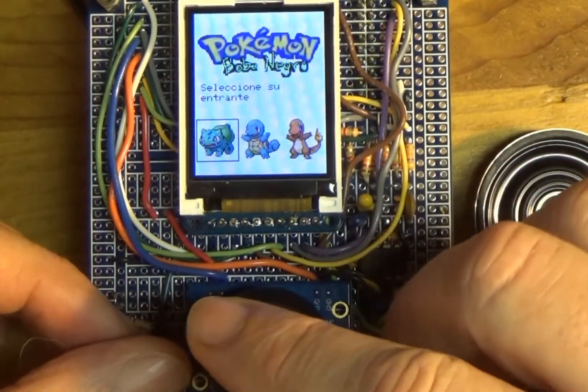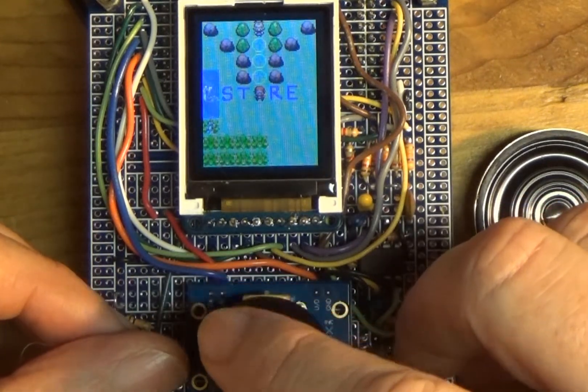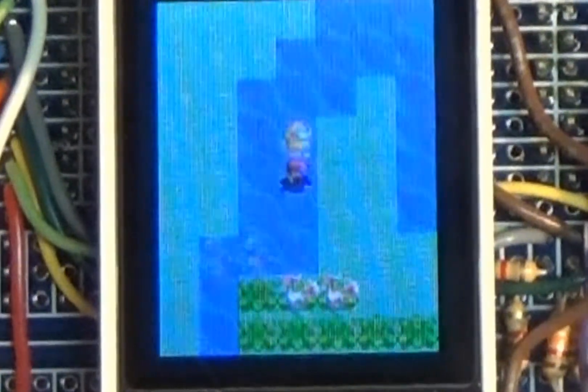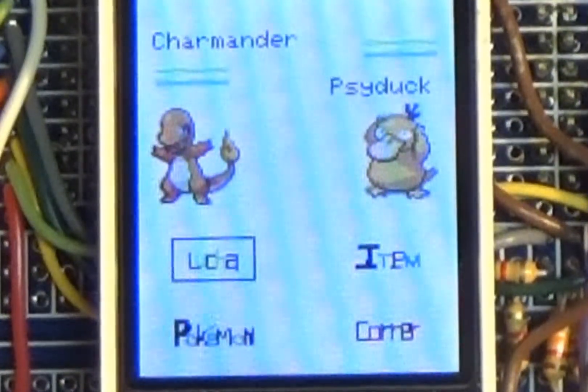We'll go down and select Spanish. My favorite Pokemon is Charmander, so it's got the joystick, it's got buttons, it's got sounds. Let's find somebody to attack — woo-hoo, Psyduck!